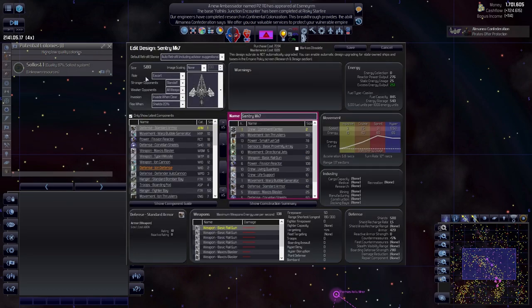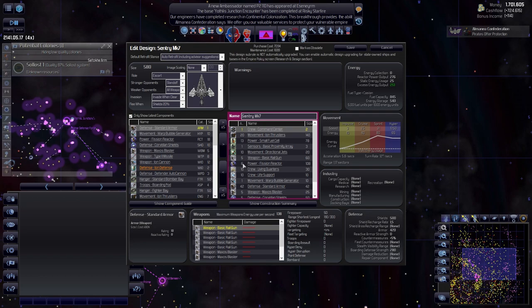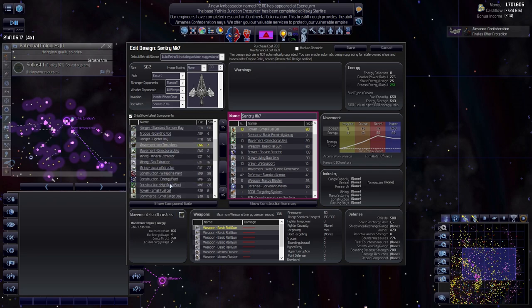We're at 580 - the hyperdrive is going to get a boost, we already know that. The fuel capacity is at 845, which is quite a lot. I want to bring this down, so 650 is going to be enough. Let's walk down through this line - there were a few things I wanted to add.